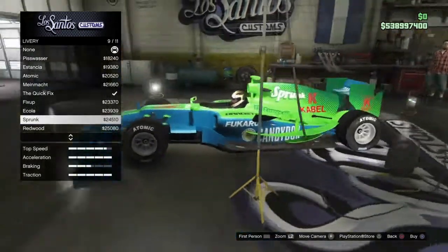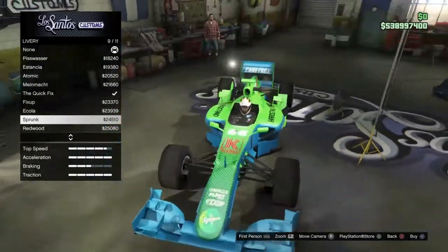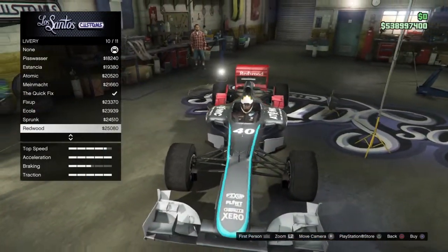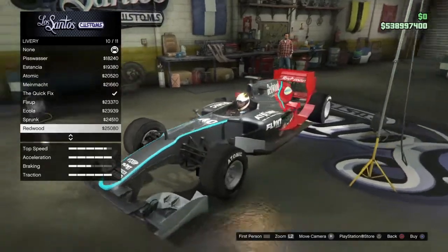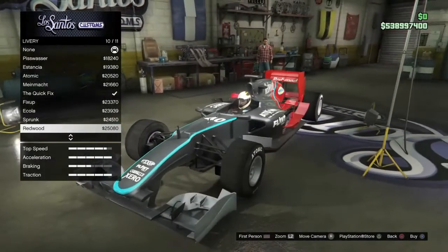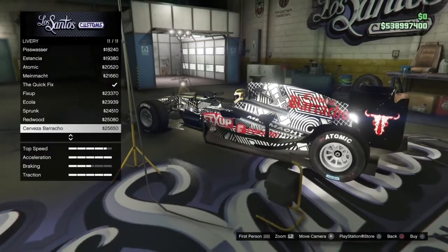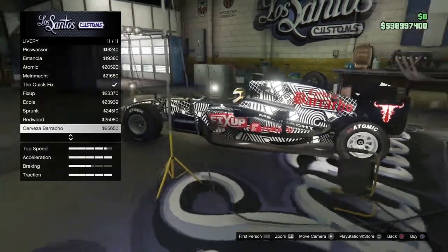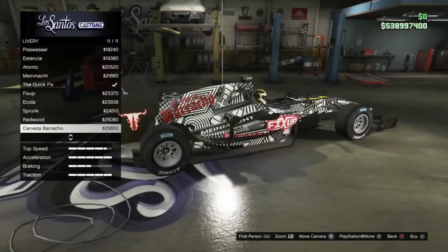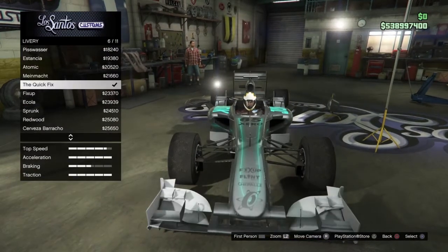Moving on we have the Sprunk — we all know the Sprunk livery, green and blue. Then the Red Wood, which I have applied on my other PR4 for my second character. And this one has to be the best — the Cerveza Bravado. I'm sure lots of people went with this one because it does look pretty nice. Let's go ahead and apply this livery.